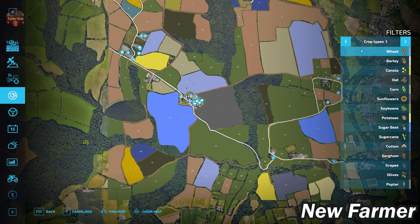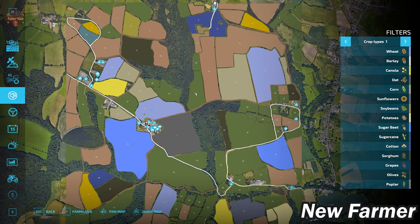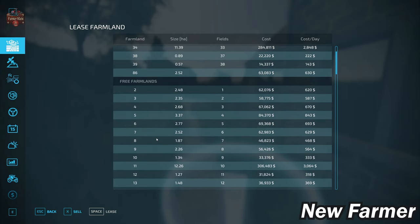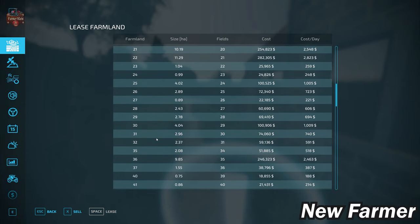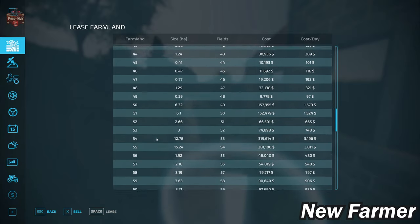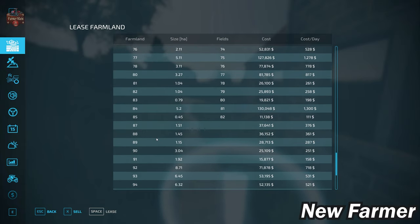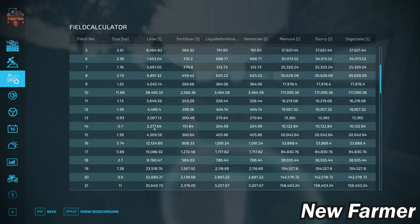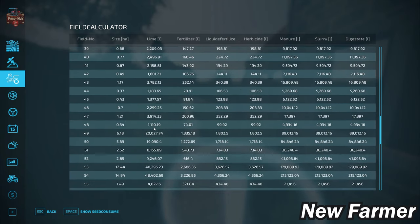We do have all the standard crops available in Farm Sim 22, as well as the premium crops — red beets, carrots, and parsnips — if enabled. Looking at the farmland lease screen, we can see all the buyable farmlands, their sizes, what fields are included, and how much they cost. Farmland costs are pretty reasonable and quite varied in size — from less than one hectare all the way up to around 25 hectares. Using the field calculator screen, we can cross-reference actual field sizes with farmland numbers and see what it might cost to buy any particular field.